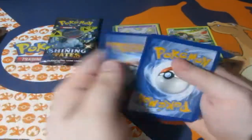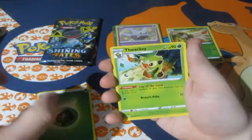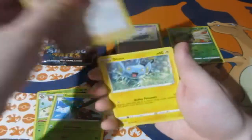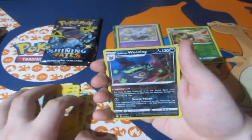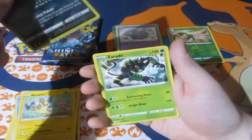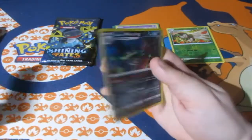Here's your code. One, two, three, four — let's have some luck! We got ourselves a leaf energy. Pack 3: Thwackey, leaf energy, Trapinch, Team Yell Grunt, Shinx, Koffing, Horsea, Grookey, Morpeko, and a reverse foil rare Galarian Weezing — I haven't seen this one at all in this set, which is awesome — and a Zarude. A reverse foil rare, I'll take it.